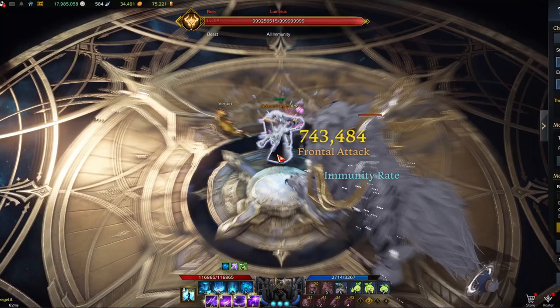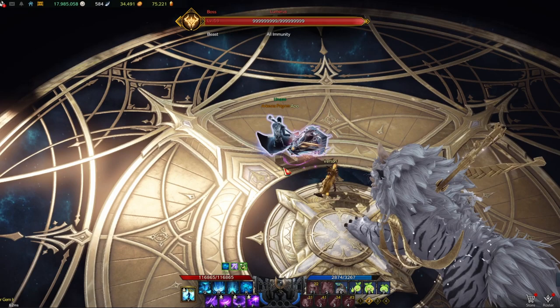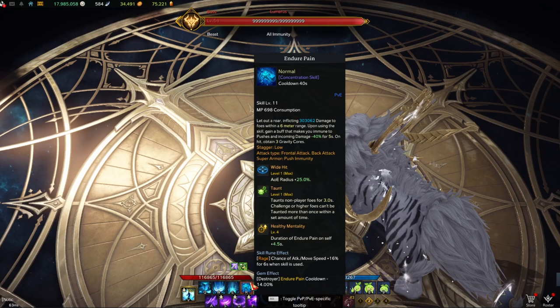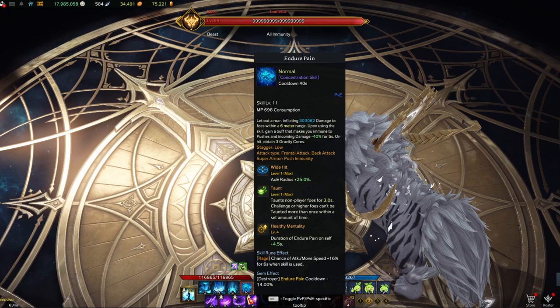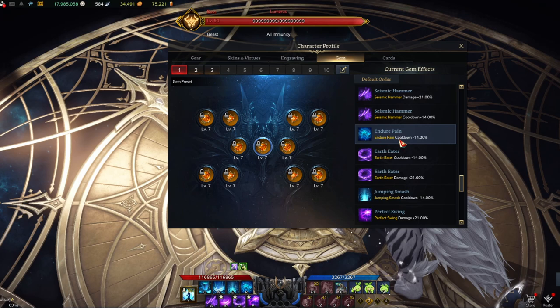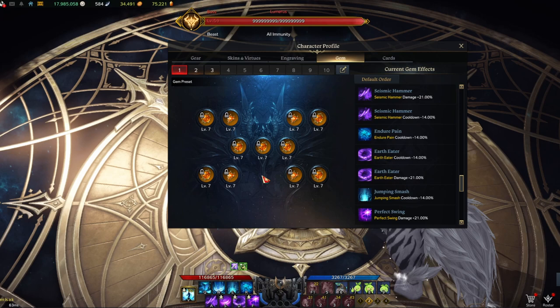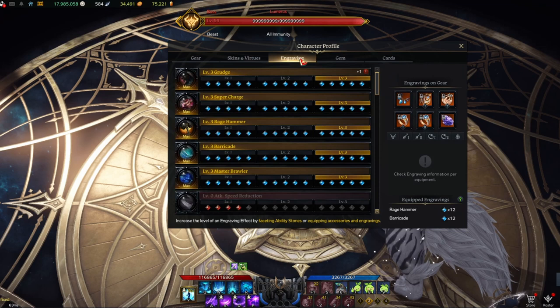With the Rage rune proc, Perfect Swing becomes much faster with that 16% extra attack and movement speed. One last important note: Endure Pain and Perfect Swing cooldowns don't always align, so I plan to get a level 10 cooldown reduction gem for Endure Pain to bring it more in line with Perfect Swing. My Perfect Swing gem stays at level 7 for cooldown reduction, and I'll work toward level 10 for Endure Pain.